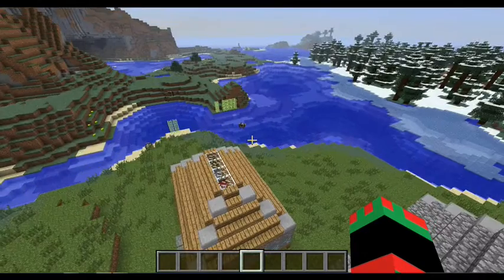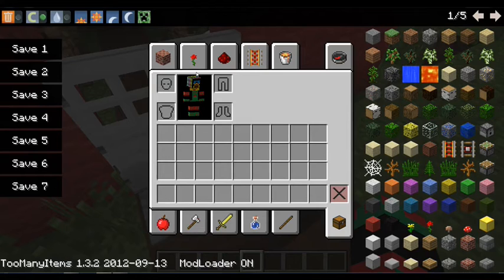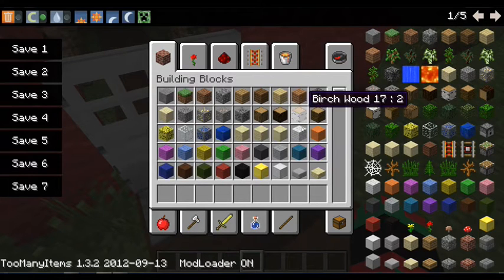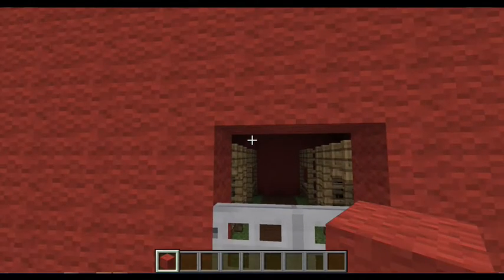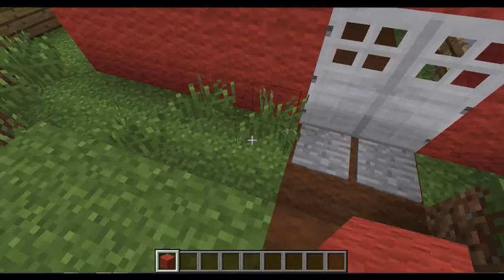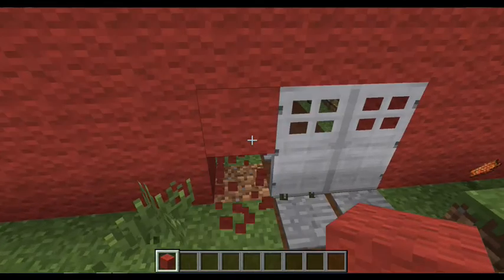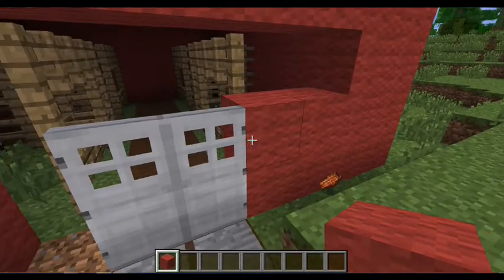I put a roof on it because it was thunderstorming and I didn't want anything to get struck with lightning. I need to decorate the outside now. I still had no comments on what to build last episode, so please — let's put white right around this door, look cool.